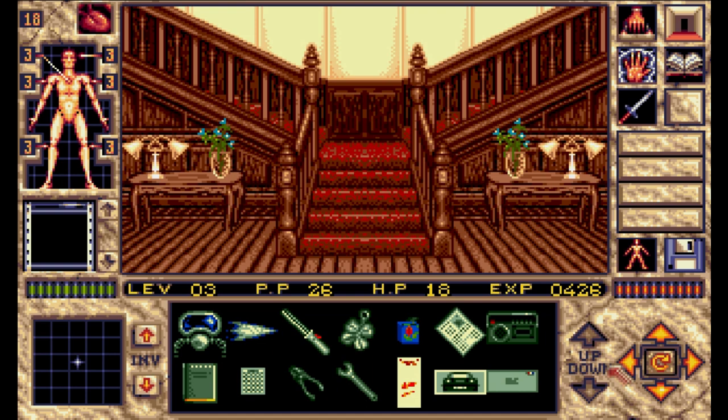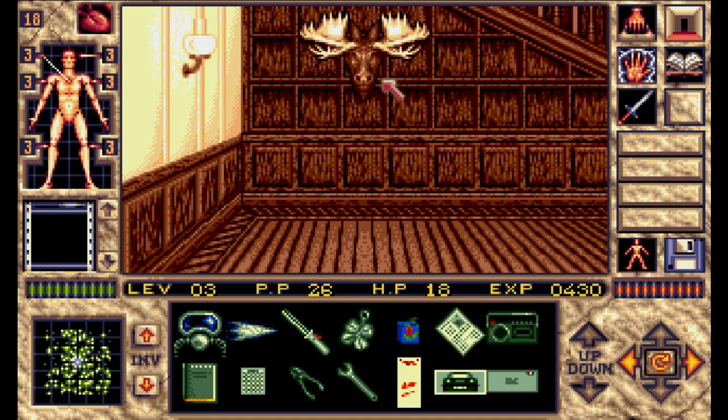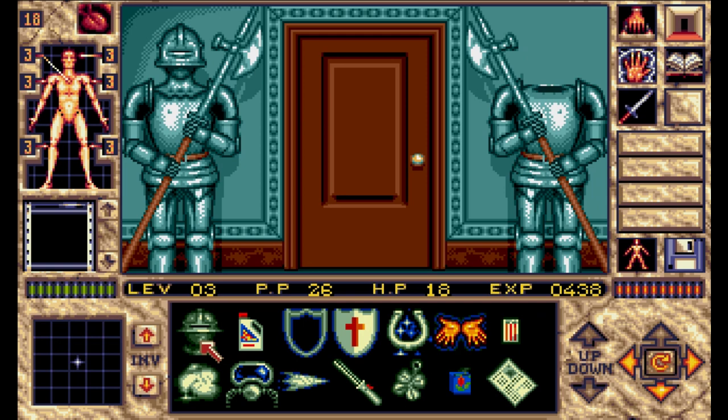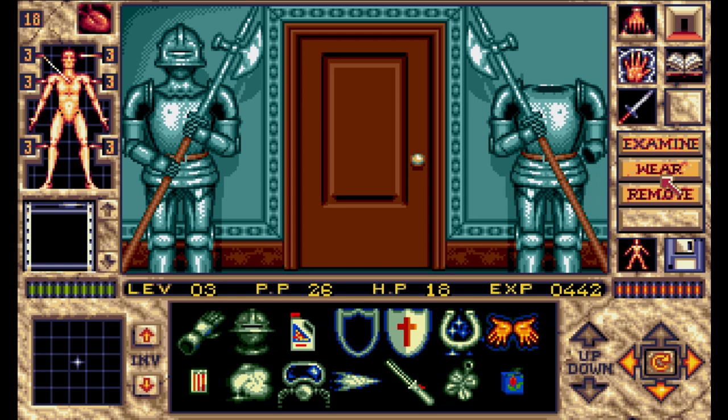Welcome back everyone to more Elvira 2: The Jaws of Cerberus. It's a crazy moose head. All right, we got the helmet on, some badass armor. I'm gonna grab the gauntlet as well — protects our hands.